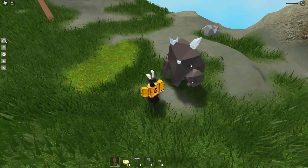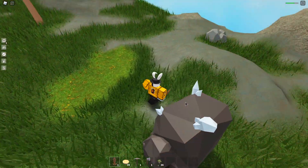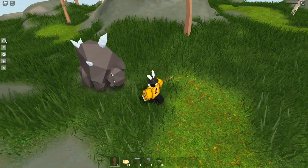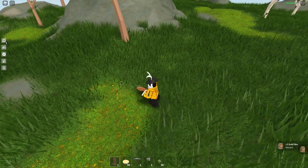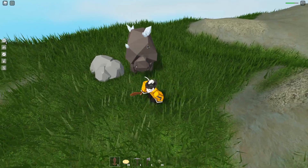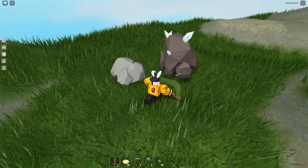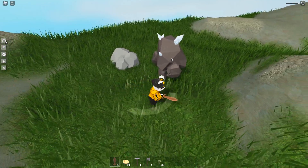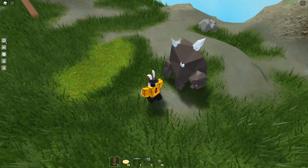The most common drop seems to be one gold and one iron. It's really easy to take one down without taking damage once you know the kiting strategy. I'm going to grind these for a bit to see if I can get one of the new item drops needed for the weapons — I'll be right back.